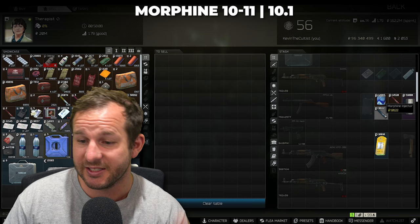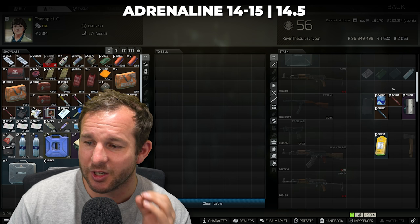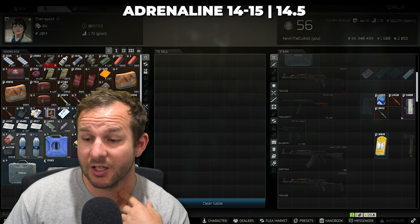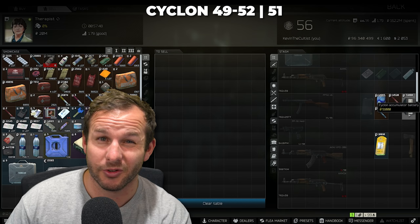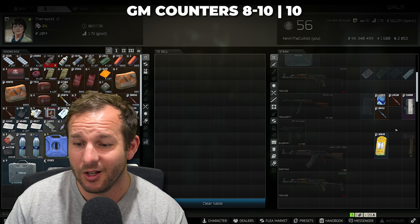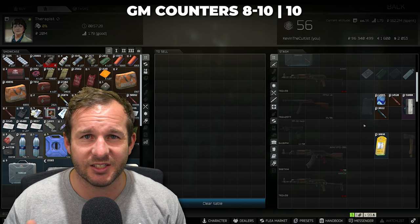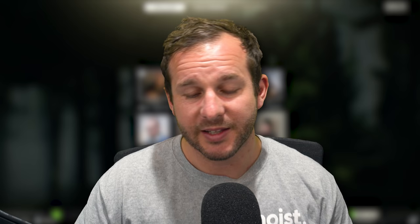Morphine sells on the flea market for around 10 to 11k and sells to Therapist for 10,000. Condensed milk is 15k — you'll literally buy it at the exact same price. Adrenaline usually sits around the 14 to 15k mark on the flea. Cyclone is 51k — I've seen these down to 49 on the flea, so you actually make profit sometimes. GM counters go down to 8k sometimes, but usually sit between 9 and 11,000 — one for one. Therapist is generally the easiest one to level up.